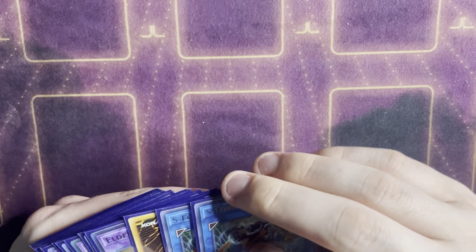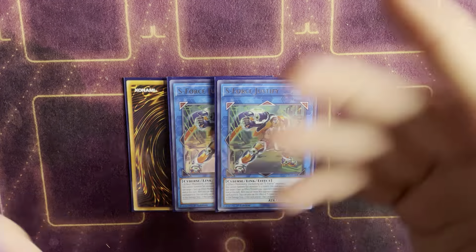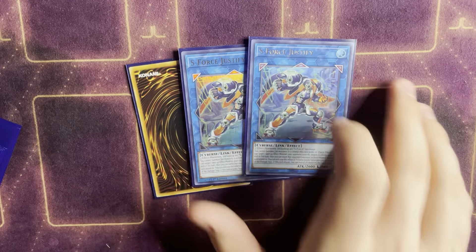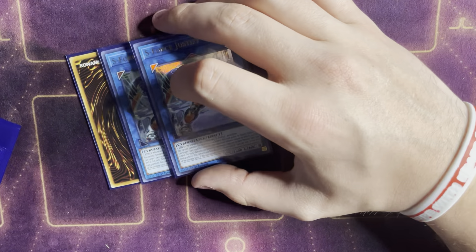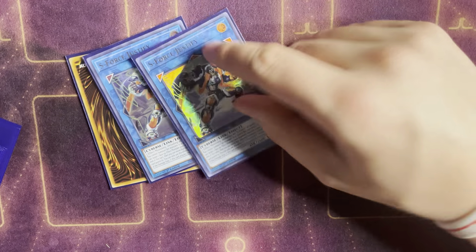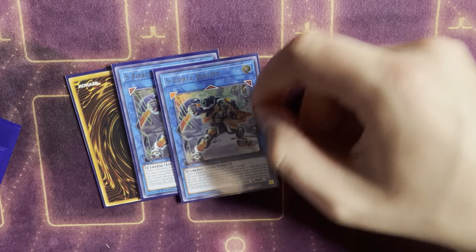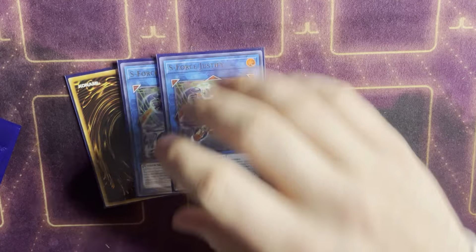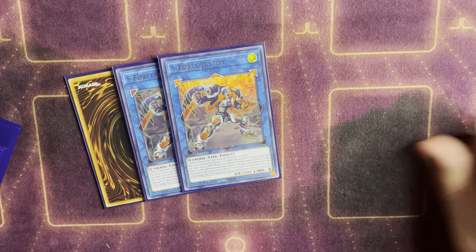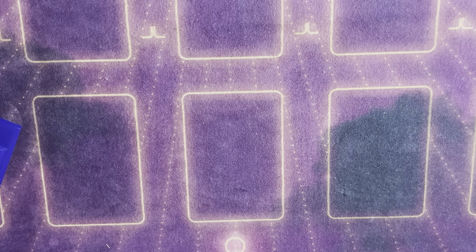Into the extra deck — super simple. S Force Justify: I only had two originally but this deck wants to play Extravagance, so you should play three since it's the only actual monster you're making. It has an Impermanence-like quick effect — once per turn it targets a monster, negates its effects, and moves it to a column it points to. It points three arrows up. Then during your turn, if it attacks, it immediately banishes every monster it points to. It's once per turn during either player's turn, so you can negate on your opponent's turn, move a monster in, then negate again on your own turn, attack, banish them both, clear the board, and now you're at 2600 attack going in. It helps equalize the board state, which decks like this always want to do.